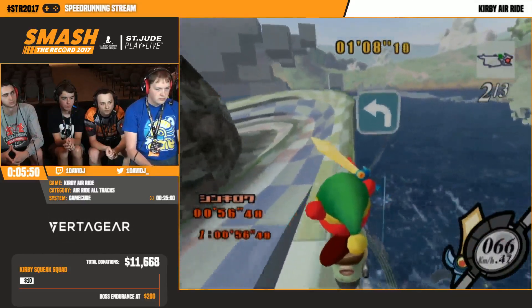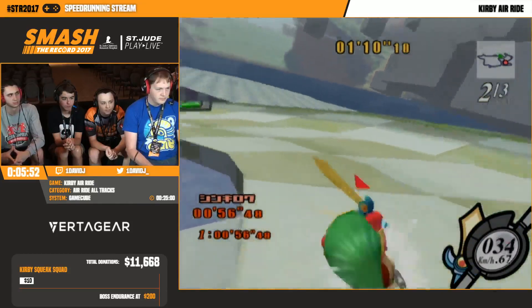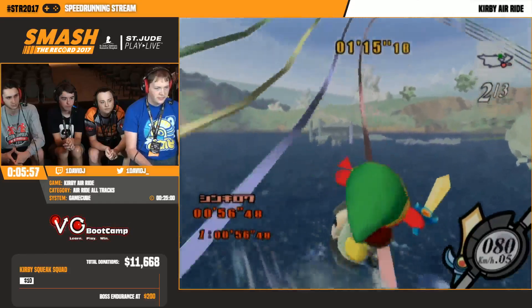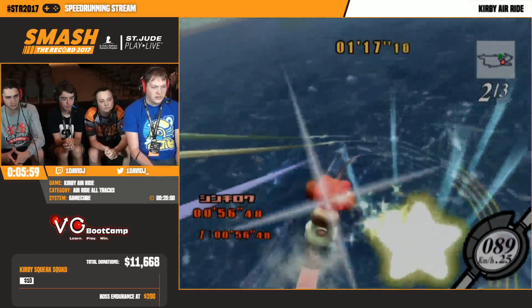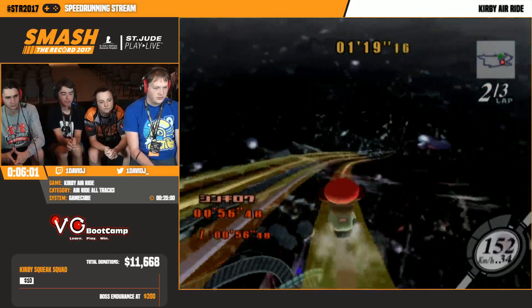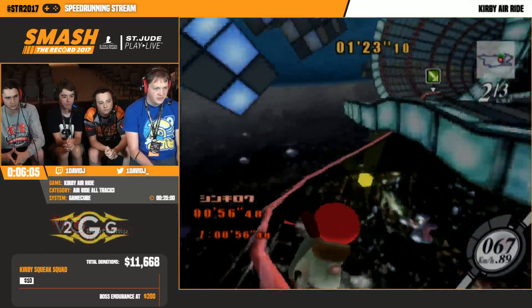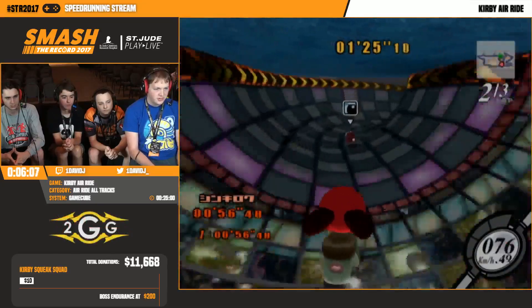The other thing about the Japanese version is that the physics for the vehicles are actually kind of different. All the vehicles are a little bit lighter, which just makes most of them a little bit faster overall. It's actually what causes this sliding glitch to work - it kind of happens in the US version, it's just the effect isn't strong enough to be usable.